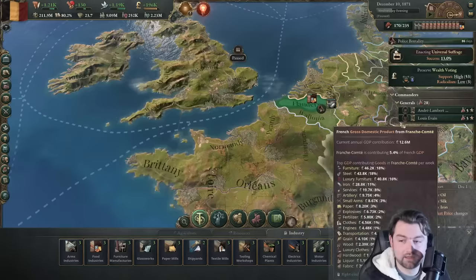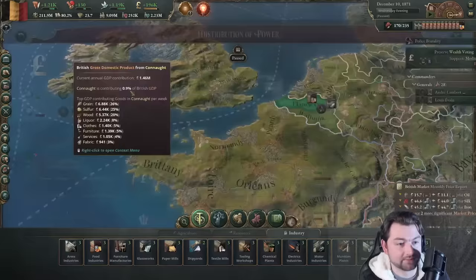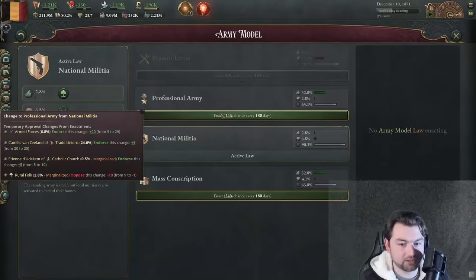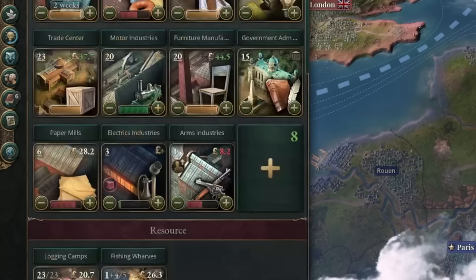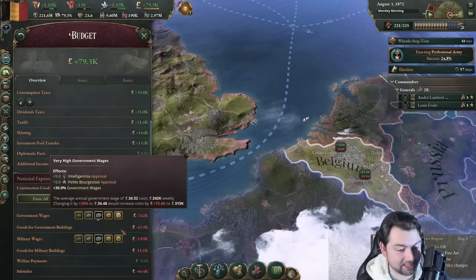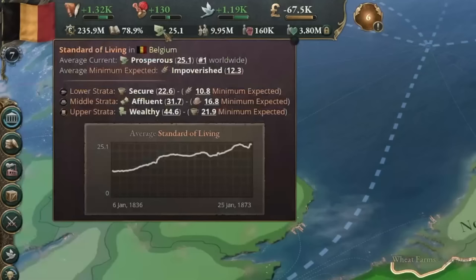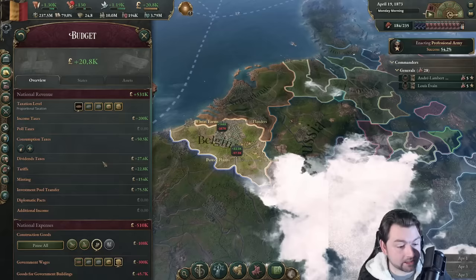We can't seem to get universal suffrage — I'm just going to stop that. What I want is a professional army so we can get more resources from conquering things. When did we get 9 million people? It's the Bulgarians — migration target of Bulgarians, and now Serbs going to Wallonia. I don't even have the budget for all of this. The average of mine is prosperous now — are you kidding me? How am I still making money on the lowest possible taxation? Let's go ahead and remove consumption taxes too.